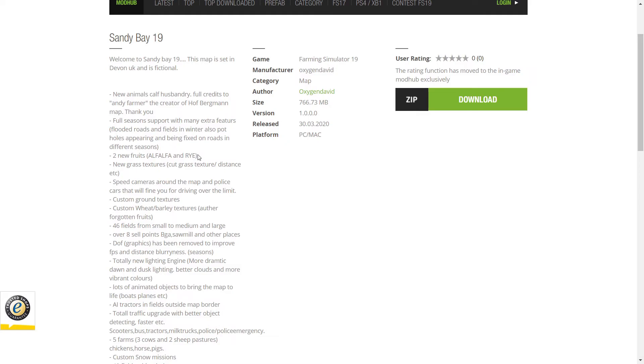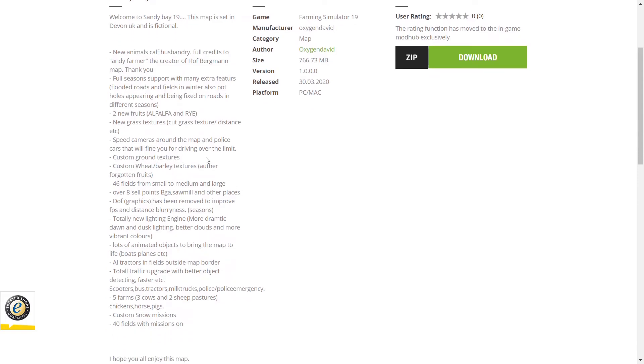New grass textures. Speed cameras around the map and police cars that will fine you for driving over the limit - I have never seen that before and that is really cool. Now I know this was in FS17 also but I never played it, I never got the chance to. So this is all new to me. Custom ground textures, custom wheat and barley textures, 46 fields, 8 sell points.